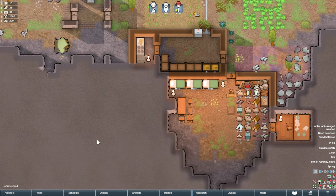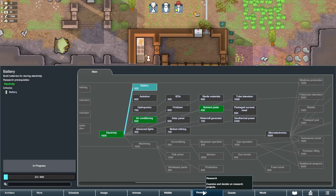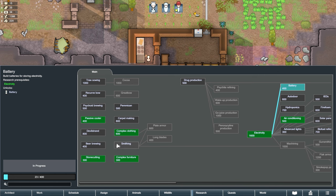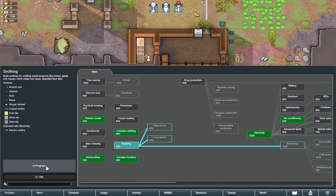Now let's open up the research tab at the bottom of the screen and find the smithing research. Let's select it and hit that research button. There's a good chance the research will take a long time to finish, but we will do other stuff while we wait. For now, let's wait for the artist to make a sculpture and the stonecutter to get us a good pile of blocks.